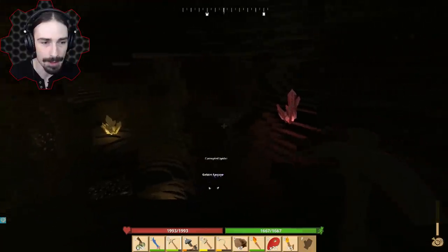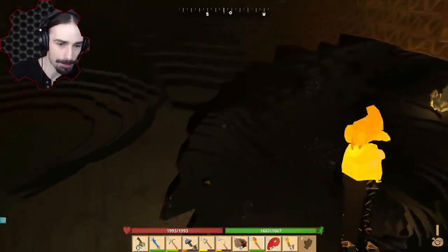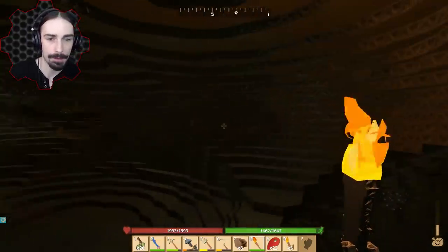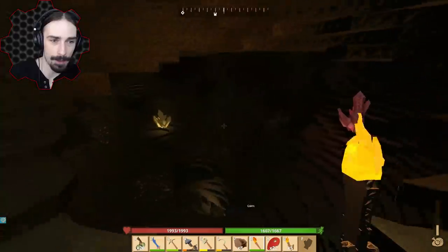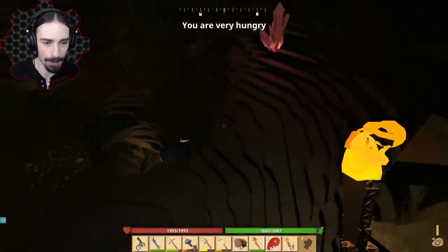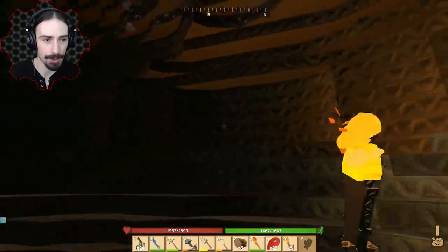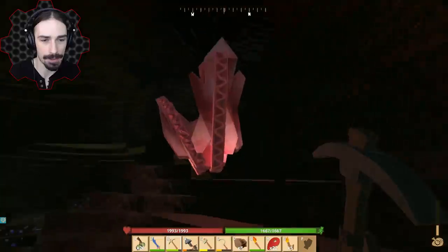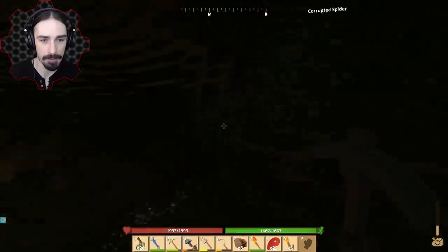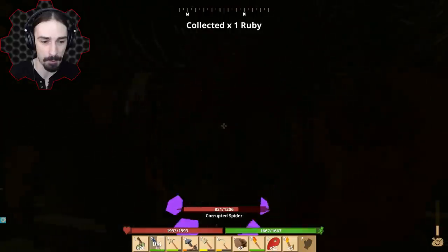There's a decent amount of stuff down here. I want that ruby and that cobalt, but I also don't want to get trapped down there. There's stuff in the walls here — I'm going for it. We've got full health and enough food to survive. I'm just going to start harvesting this stuff. Here comes a spider — no problem. We can take this spider.